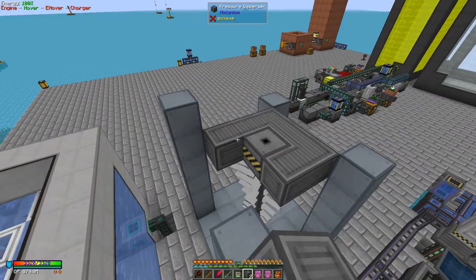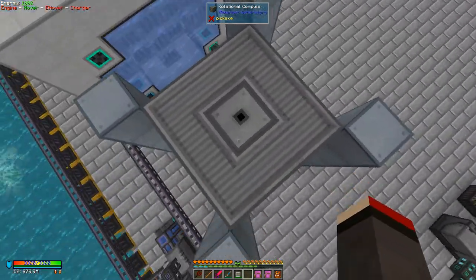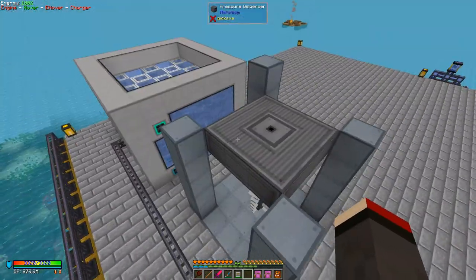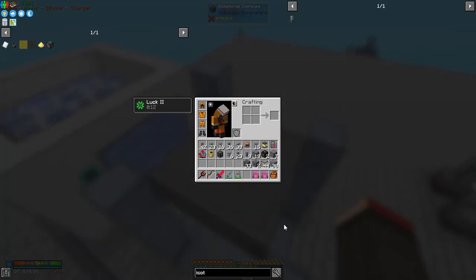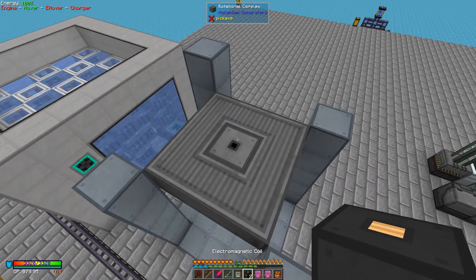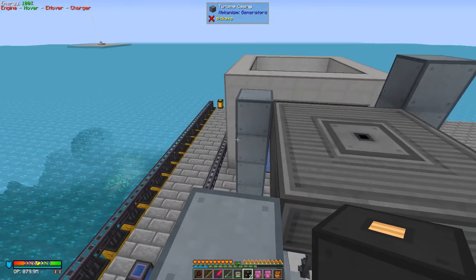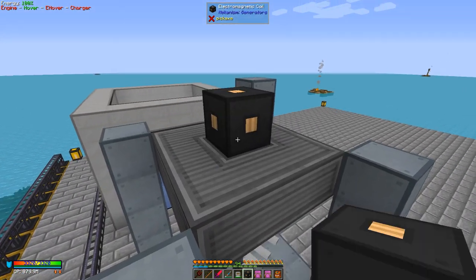If it were bigger you'd need more pressure dispersers — just one layer. Very neat and tidy as it happens. Then on top of these we need to put two electromagnetic coils. Each electromagnetic coil works for two rotors, which is why we've got two. We can put them down like that.